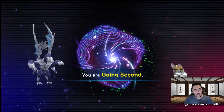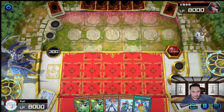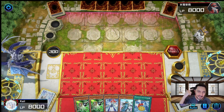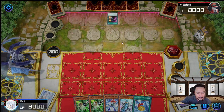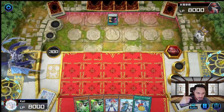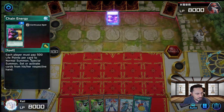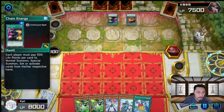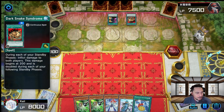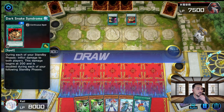On to game 2, and we're going second. This hand is alright — we have Revealer and Medallion. We go Revealer into Hexer, Mirror Mage into the graveyard, and Mirror Mage is going to bring out Speaker or Medallion — we take Speaker since we already have Medallion. Let's see what they're playing — Chain Energy. Each player must pay 500 life points per card to Normal or Special Summon. And there's another burn card: during each standby phase, inflict damage to both players starting at 200 and doubling each following standby phase.